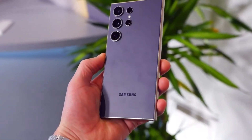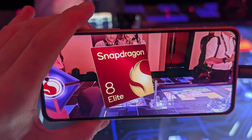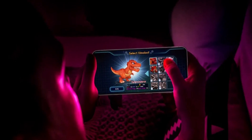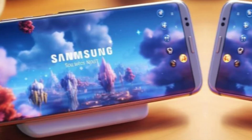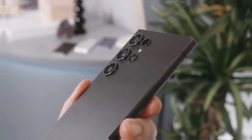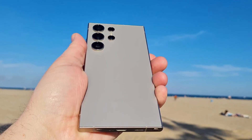The excitement doesn't stop at just playing AAA titles. The Snapdragon 8 Elite also supports Linux, unlocking capabilities for emulation and allowing gamers to play classic console games as well. We've even seen proof of this with games like Assassin's Creed being playable on this architecture. What we truly need now are dedicated triple-A titles built specifically for smartphones powered by this chip — and who better to step up to that challenge than Samsung?